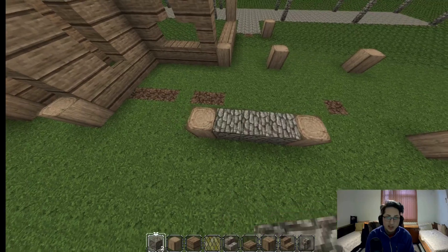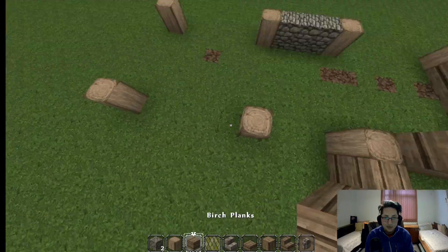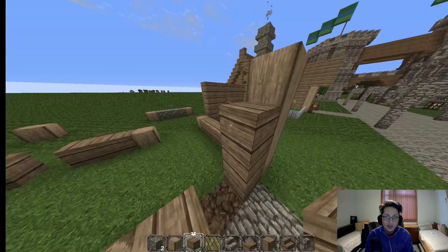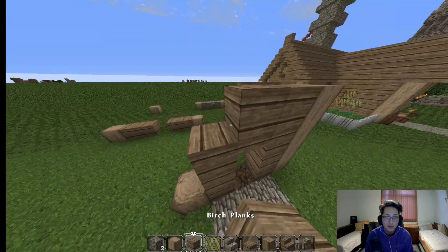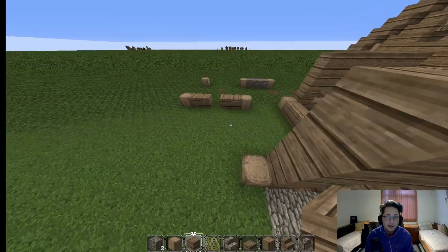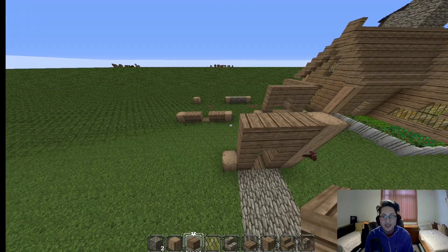You could either add a big window or a small window here — it's all up to you. Make sure that these three spaces are filled with cobblestone, because this is where the fireplace is going to be. As far as the doorways go, there's going to be a doorway right here and a doorway right here. And as always, above the door, make sure to add the birch stairs upside down to give it more style. With that out of the way, I'm going to get working.